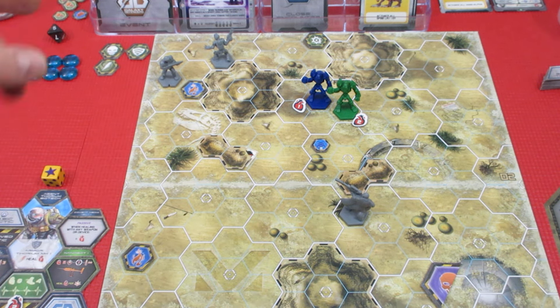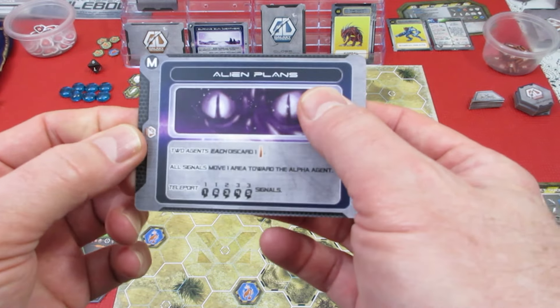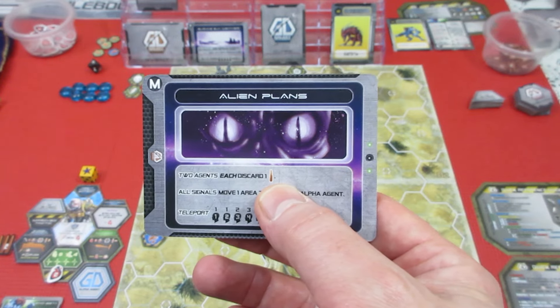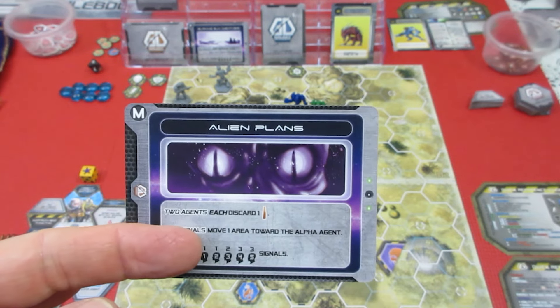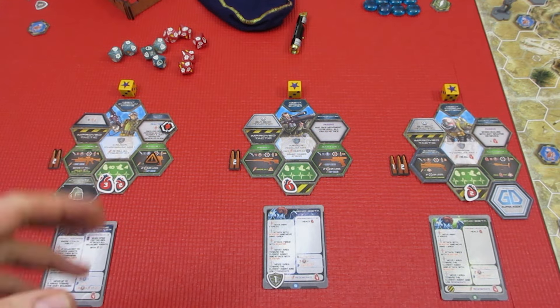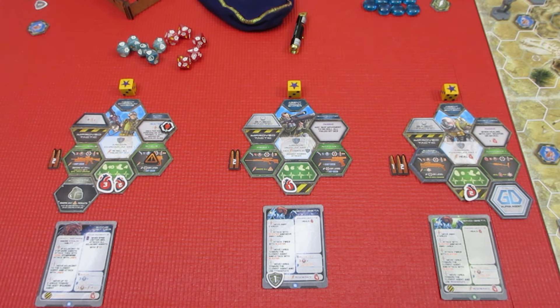That's the end of all three players' turns. Up next will be our event card — as my battery starts to die we're going to flip up another event card for the end of this round. It is event time and we get 'Alien Plans: two agents each discard one bullet.' Oh come on — that's not good. Currently our biotech has three ammo, our sniper has two, and our marine has two. That is painful — I hate cards like that.